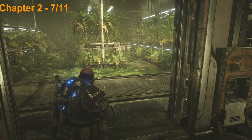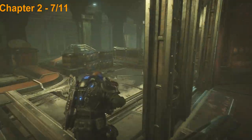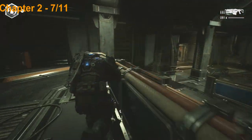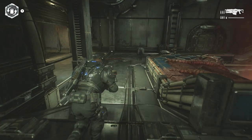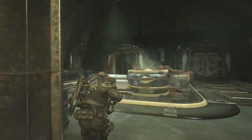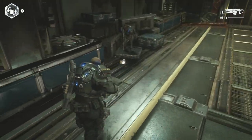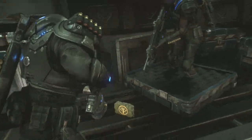Once you get the collectible in the greenhouse area you can continue along with the mission, but before you go down the elevator there is actually going to be a collectible in this next room. Make sure you don't go down the elevator just yet — right here is the elevator and we actually need to pick up the upgrade right here before we head down so go ahead and do that.